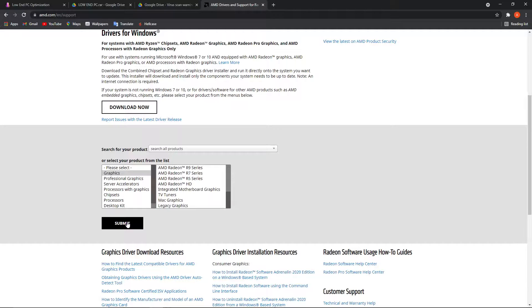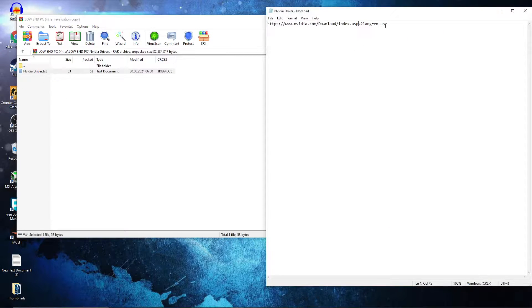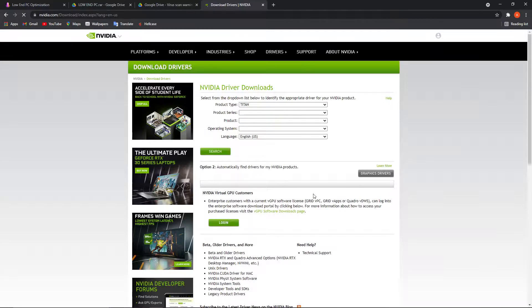Here you can choose your video card, press Submit, and then just follow the steps to be up to date. Now, if you have an Nvidia video card like me, go back to the pack and double click on Nvidia.